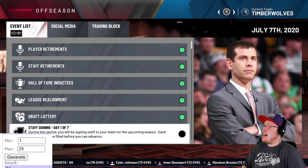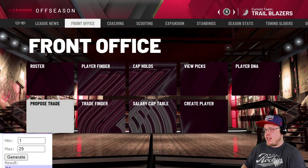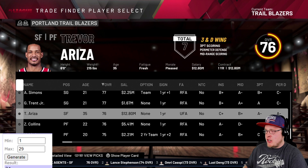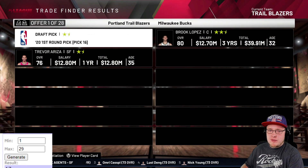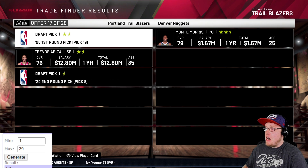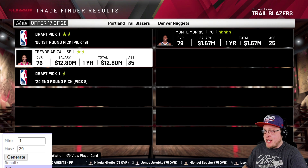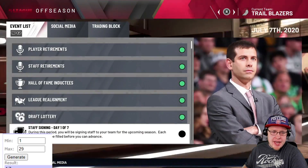The Portland Trail Blazers have the 16th pick. We go with Trevor Ariza and generate trade number 17, which comes back as Monte Morris. Not bad - Monte Morris would be a great backup point guard for the Blazers, and Ariza gives the other team a solid wing player.